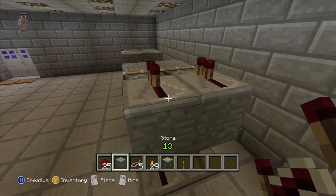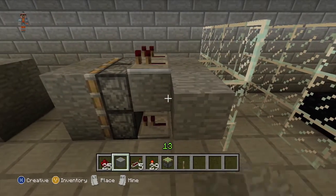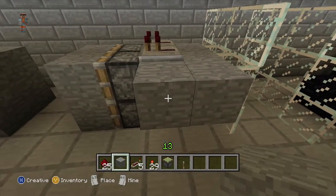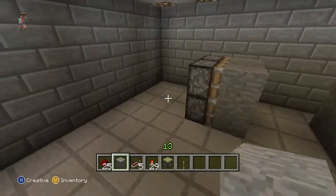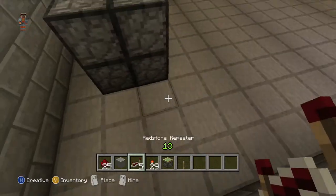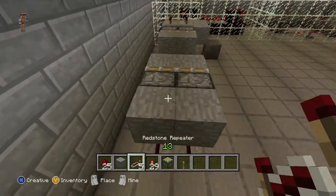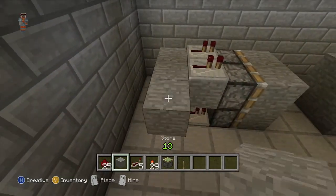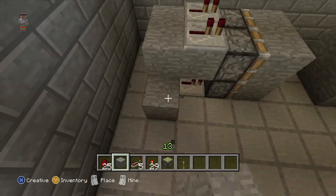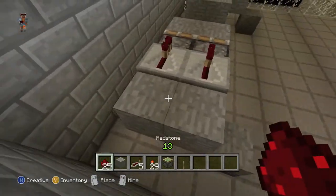And then put the repeaters on top of that. Put more stone behind those repeaters just so you can put the redstone wiring right next to them and find a way down to the floor. I'm gonna do exactly the same on the opposite side, again remembering to leave that space behind.